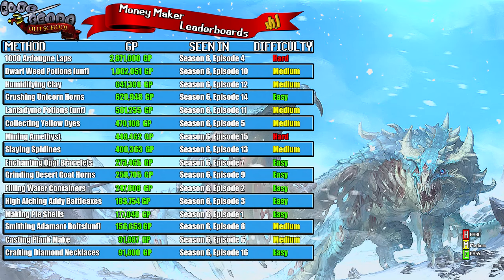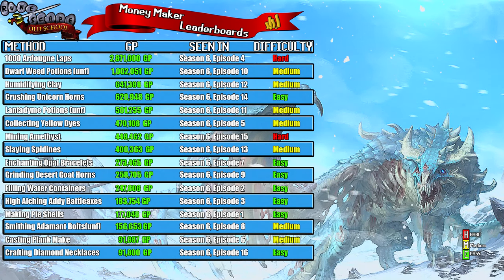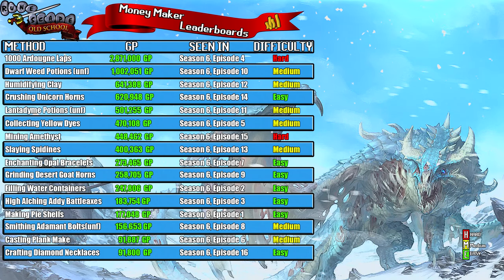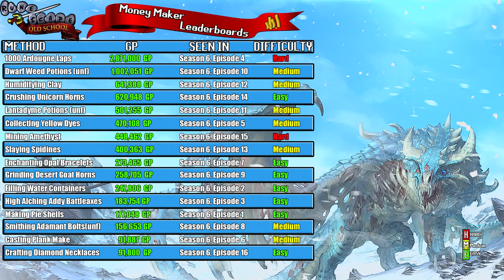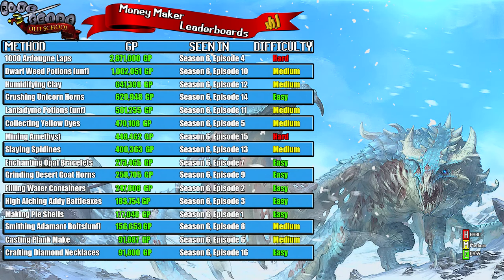This was episode 16 of season six, so we're finally at the end of this season — everybody give themselves a pat on the back! I ranked this one as easy. I was going to rank it medium because of the starting capital required, but if you've watched all these money makers and tried even a few, you'll more than likely have the money. All you needed was level 56 Crafting, weight reducing clothing, diamonds, gold bars, and a necklace mold.